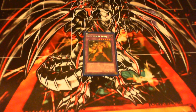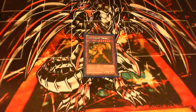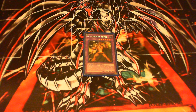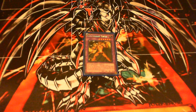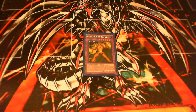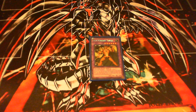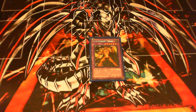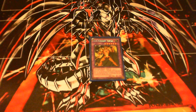Next is Gemknight Topaz. You need Tourmaline and another Gemknight. It's 1800 attack, 1800 defense, and this guy can attack twice during each battle phase. If he destroys a monster by battle, you inflict damage equal to that monster's attack. This is very good for dealing with Reborn Tengu — you bring this guy out, attack for 100 difference, then deal 1700 for Tengu's attack, then attack again for the same. Before you know it, your opponent loses 3600 life. Definitely play one or two of these in the extra deck.